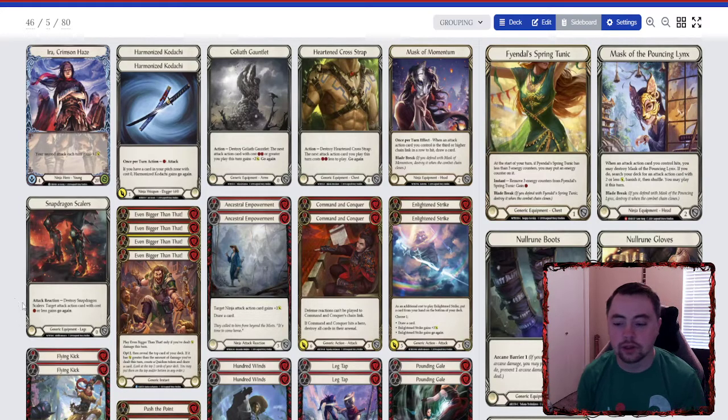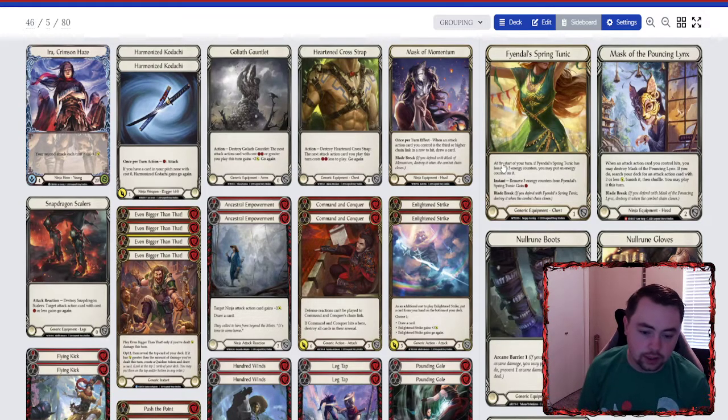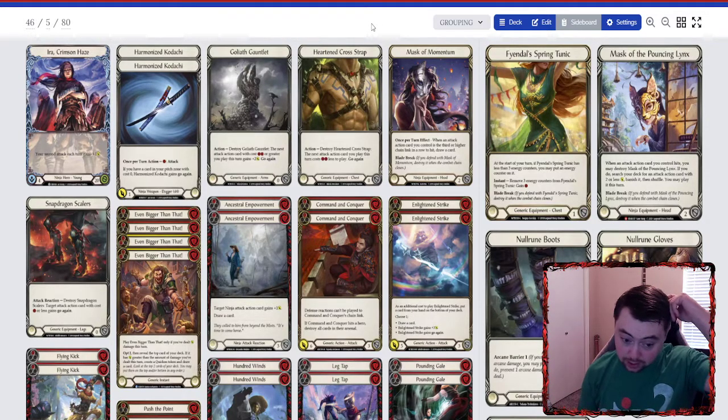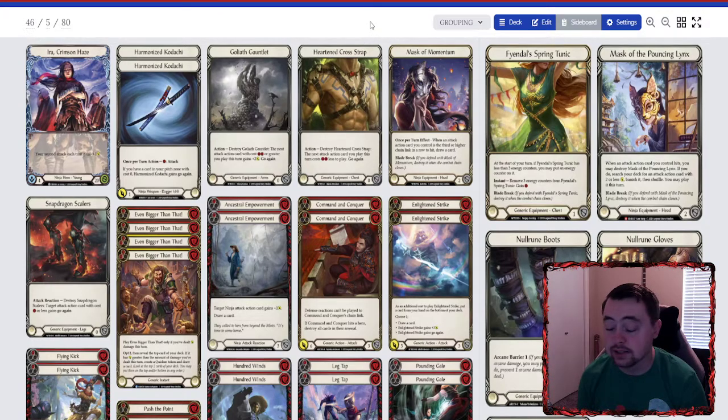I usually run Heart and Cross Trap on the main board just because I want to be able to get Flying Kick or Command and Conquer off for free. You can definitely run Tunic — it's not required, it just feels good when you can get one of those off for free, especially late game when you're trying to push damage over the top to win. For the mask slot, I'm never going to run Mask of Pouncing Lynx. I always run Mask Momentum — you just force them to block that second Kadachi with Ira.